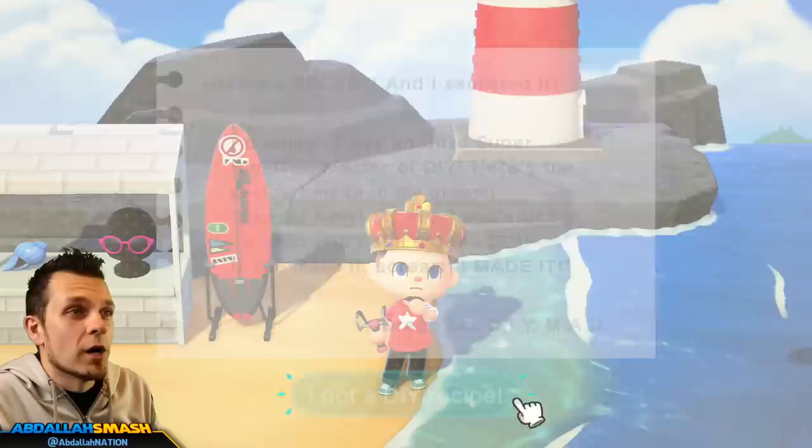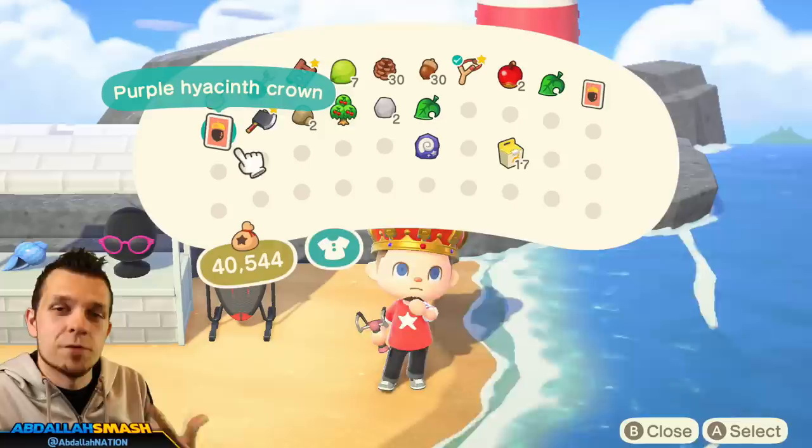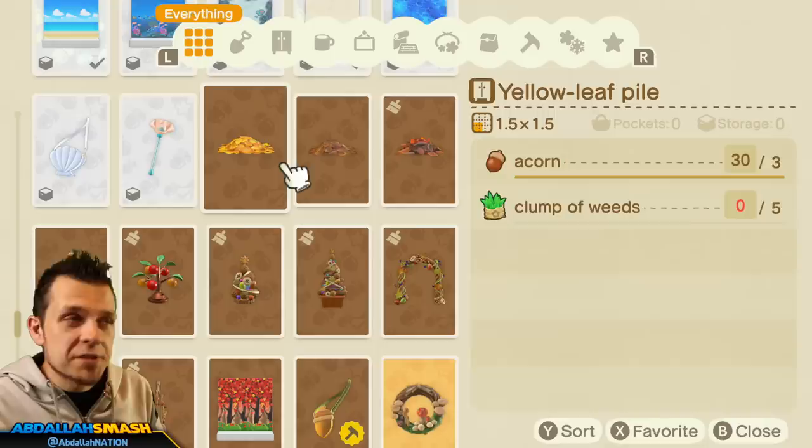Likewise, if you take a look at your beaches, you'll be able to find a message bottle on the ground. Once you have your message bottle, there's a DIY recipe inside — if you're lucky, it'll be one of the exclusive ones. Keep on trying. For traditional players, bottles seldomly wash up maybe once a day or so. But if you're a time-travel player, you can go to the next day and keep on trying to get even more DIY recipes.